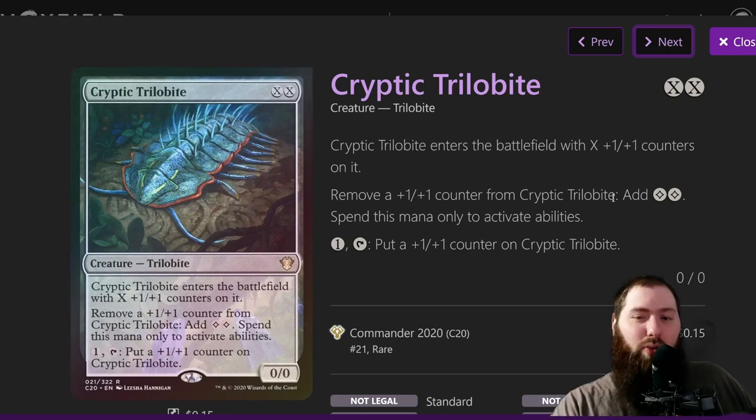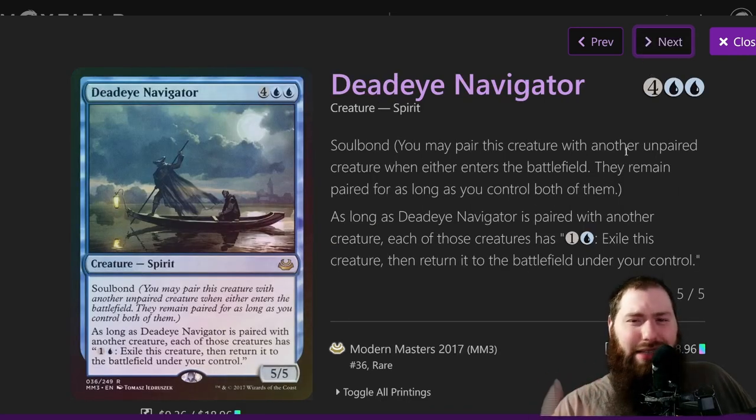If you have Thousand-Year Elixir, you can pay one colorless mana to tap Trilobite, create a one-one counter, then remove that counter to add two mana — making Volo's ability cost one less effectively. If you remove the last counter it's not a big deal either; if you need to keep drawing and have ways to untap Volo, you can just let Trilobite die. Dead Eye Navigator — I did get this combo off.